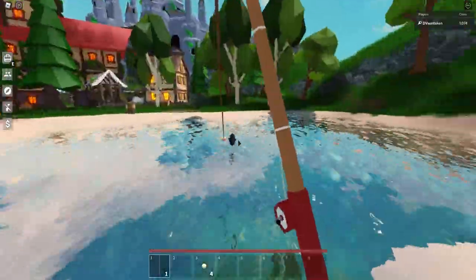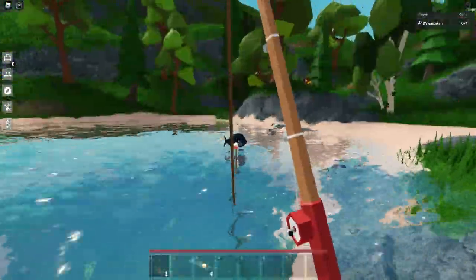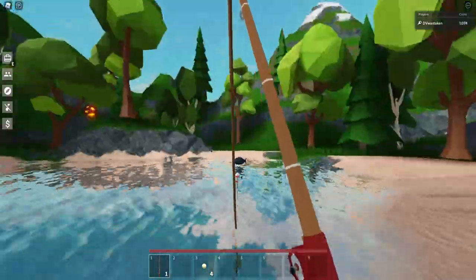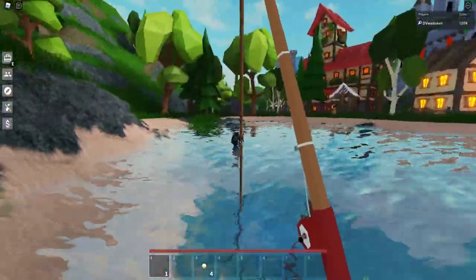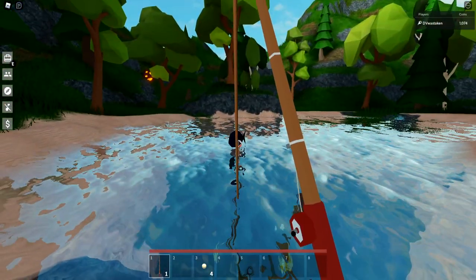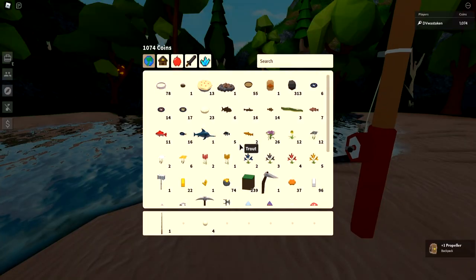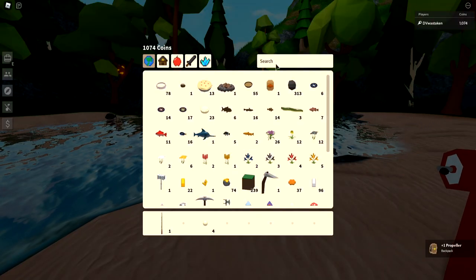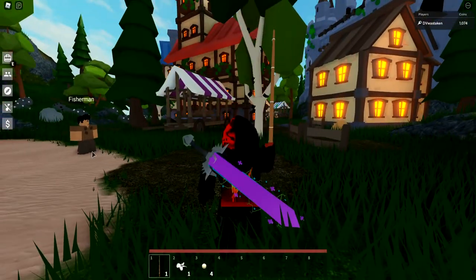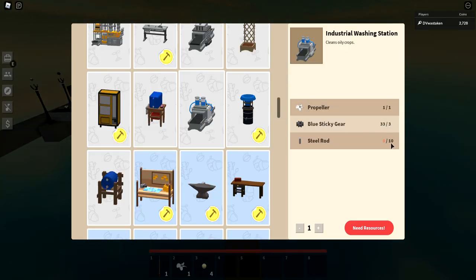The pearls only took me about 15 minutes to get — I think it's because I know how to fish well: I know how to aim, how to wait for them, and how to click on them. The fishing mechanic is actually a lot easier than it used to be. After fishing for another five minutes I was able to get that propeller, which is huge — instead of having to manually click on a basic washing station to clean oily crops, I could instead craft an industrial washing station and fully automate cleaning my auto farm.